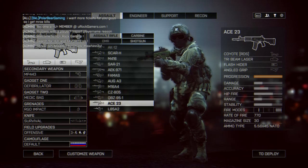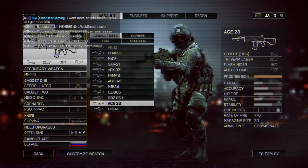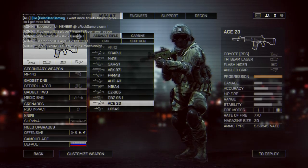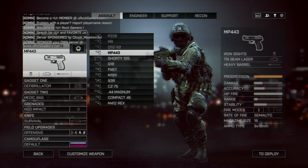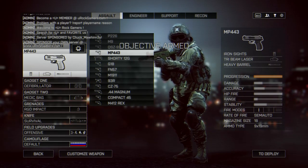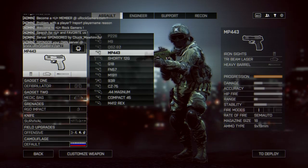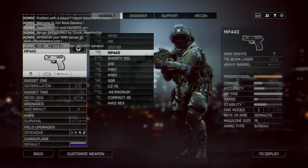Gun-wise, it's the Ace-23. I love it with my Coyote Sight, Tri-Beam Laser, Flash Hider, and Angle Grip. I love my MP443 with Tri-Beam Laser and Heavy Barrel — probably the best hip-fire in the game for pistols. And I have my D-Fib and Medic bag.